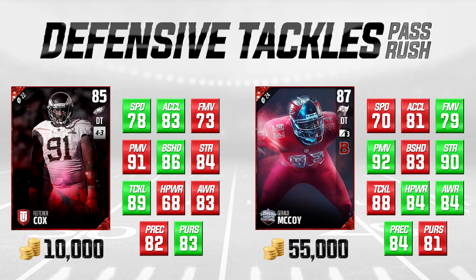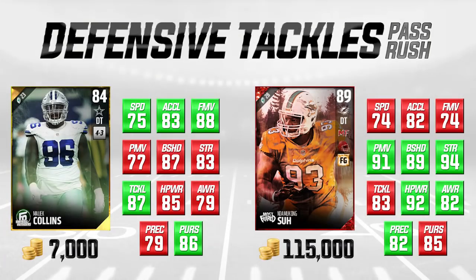Fletcher Cox, in my opinion, is a better pass rusher, while McCoy is probably a little more balanced. But overall, these guys are probably going to play pretty similarly to one another on a play-to-play basis. When you're talking about a 10,000-coin versus 55,000-coin difference, you might want to try out Fletcher Cox — I think he's a pretty good option for most people for their ultimate teams.